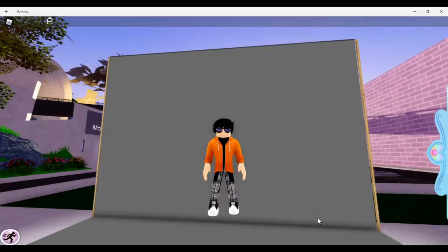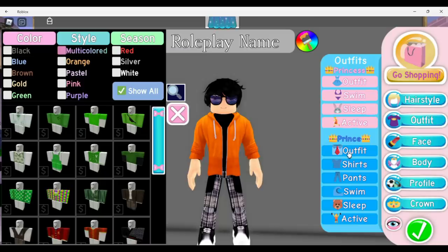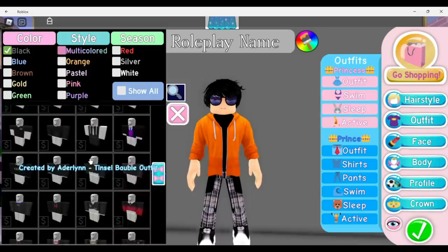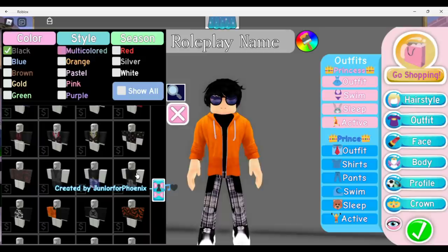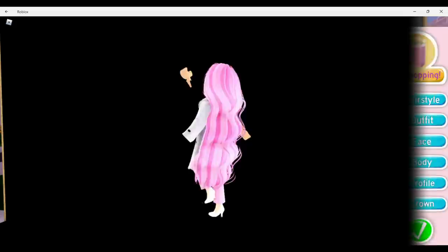Next we're doing the orange zip-up hoodie, and I decided to do a masculine outfit with this one. I went to dress up, then outfits, clicked on prints, selected outfit, went to black, and scrolled down until I found one I liked. I'm wearing one with no real name — just symbols: a chest piece, a music note, and a heart, made by Junifor Phoenix. I'm also wearing the Cool Shades, which I believe is free from the Will, and the Ultra Fluff hair.